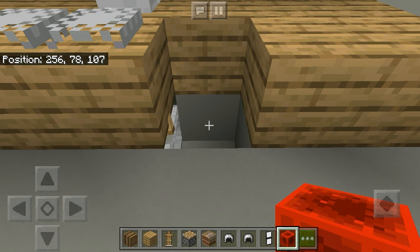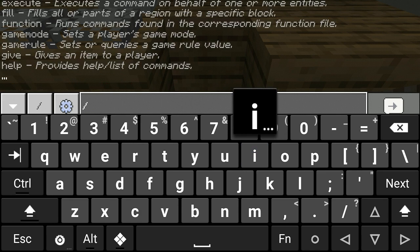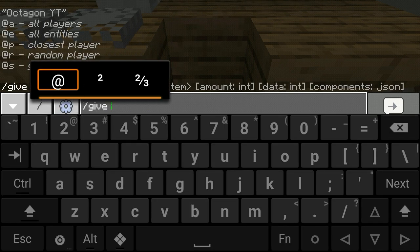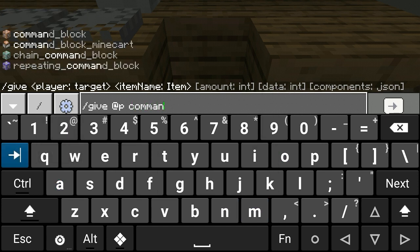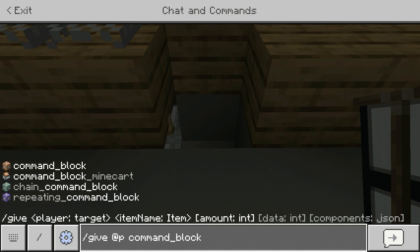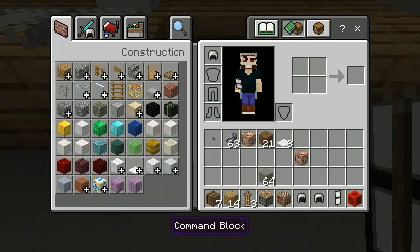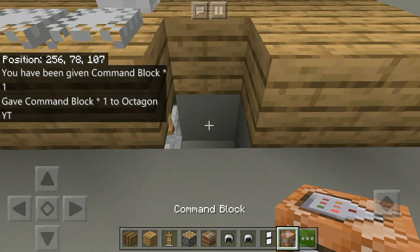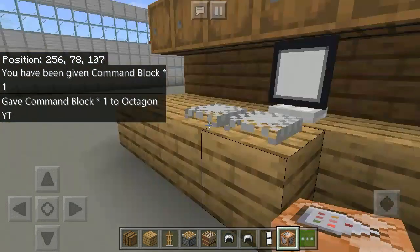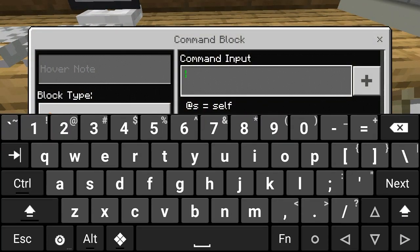Now let's make our computer functional. For that we need a command block — you can get it by using the following command. Then place it under the table and type the following command.